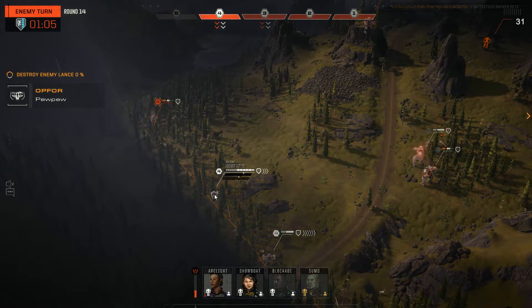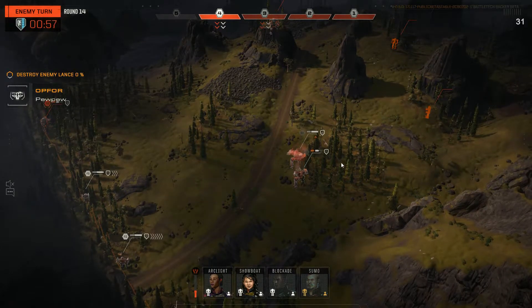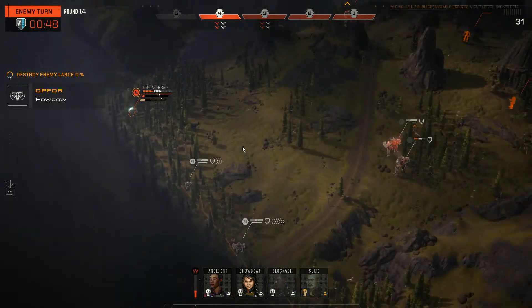Two medium lasers to the torso — I think you have about 60 on a Locust. He could jump this round, fire. He's trying to corral us a bit and we have our back to the hill.